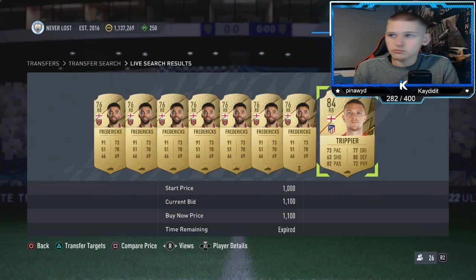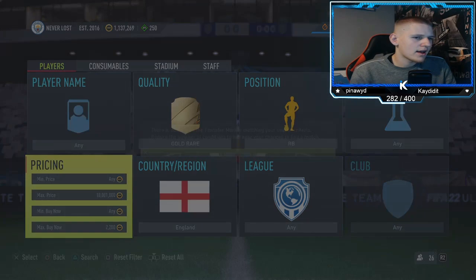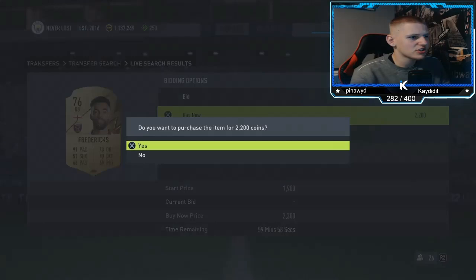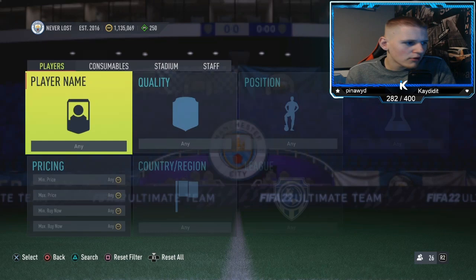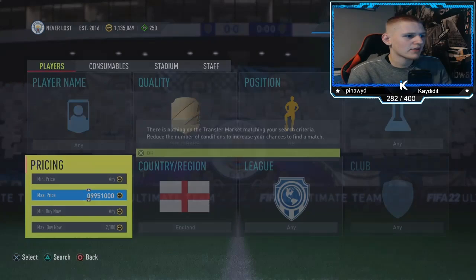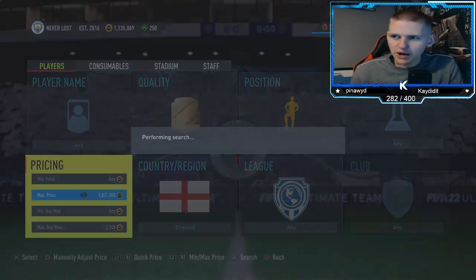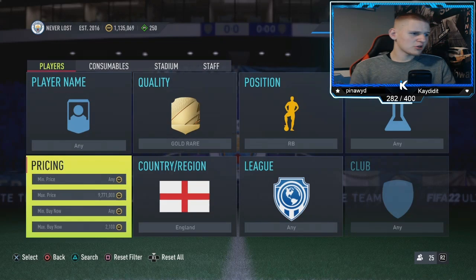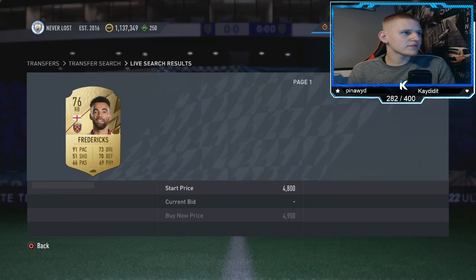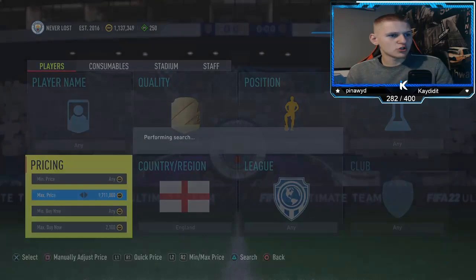At 2.4k you lose 120 coins to tax, so you can snipe down about 300 coins to make around 180 per card. I'll set my snipe filter to 2.1k — they should still pop up fairly regularly since they're low-rated, packable, and English Premier League players that people will list. Most are also fairly usable — Fredericks is decent. At 2.2k they're easier to snipe; 2.1k is harder but more profitable.